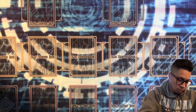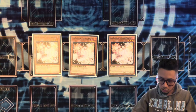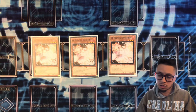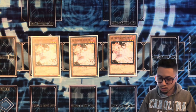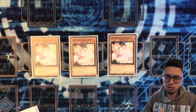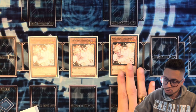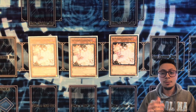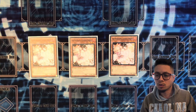Now for hand traps. We are running three Ash Blossom. I know most people are cutting it — it's not great into Snake Eyes Ash and Fire King because you leave a fire in your graveyard for the Hida link monster. But you also play rogue matchups and have to be prepared. It does have applications against Fire King, and I just feel it's so generic you have to have it. Let me know in the comments how you feel about running Ash — are you running it or cutting it?